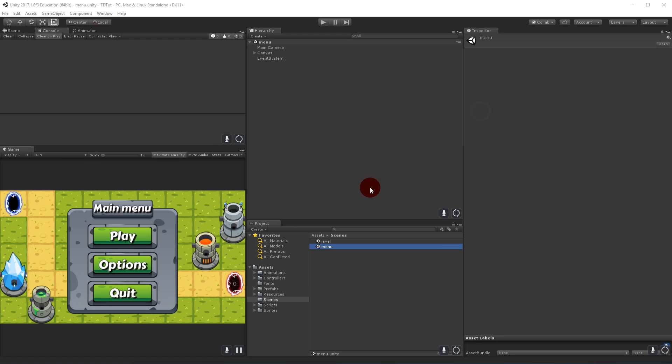In this video we will put the finishing touches on our tower defense game, which means we will finish off the menu and make sure that we can't block the path of our monsters when they have to go from the blue to the red portal.